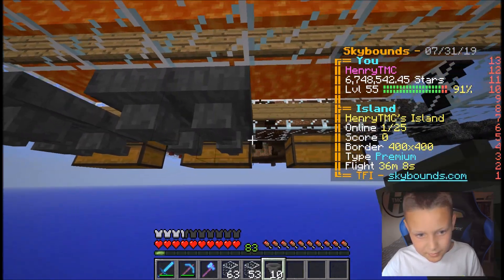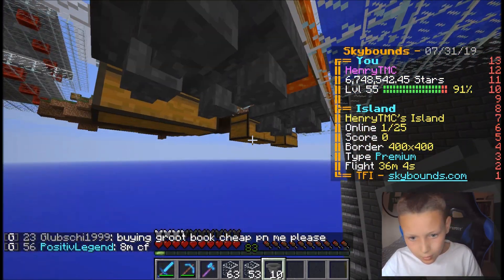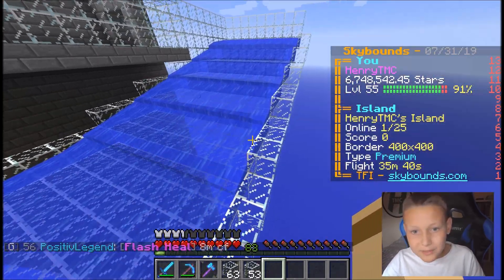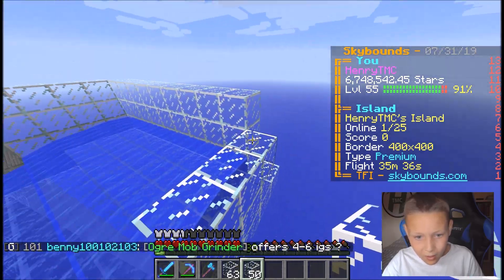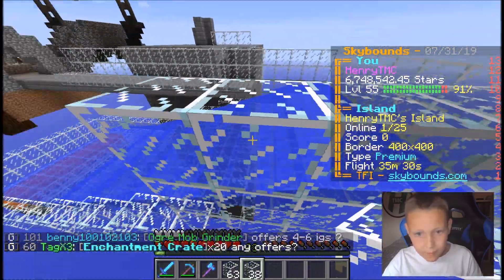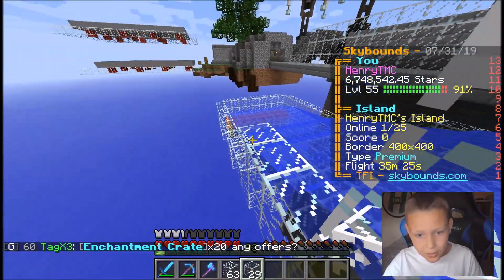Placing them into the backs of the chests. I also need to put some into these as well, and then like that. I'm pretty sure the Iron Golem spawner will work now, but I'm just going to put the walls up and stuff so it looks a bit better, and then maybe put a roof on it.